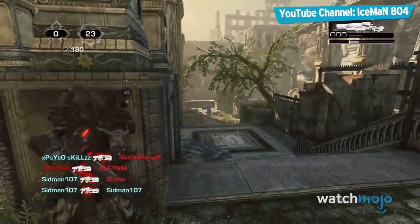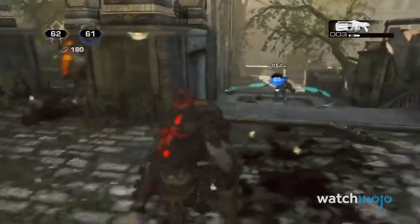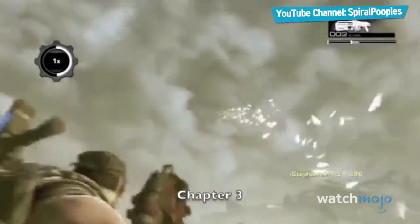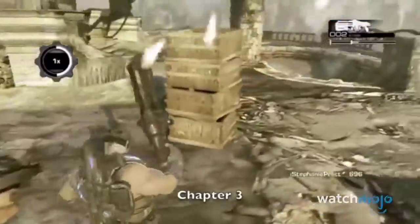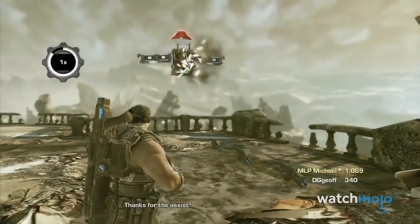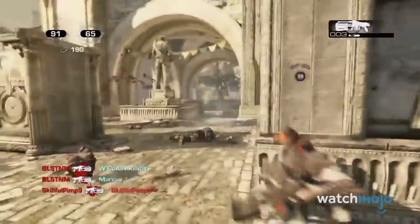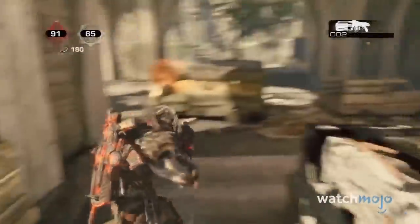Epic Games loves to make its weapons ridiculous and extremely violent. Known very well for such weapons as the Lancer — a chainsaw on an assault rifle — it shouldn't be a surprise that they made some other ridiculous arsenal. Hidden on Act 4 on Insane Difficulty, you'll have to knock a bunch of ammo crates down and interact with the pirate chicken. If done correctly, the chicken will return and grant you four Cluck Shots. While nothing special damage-wise, they are basically a replacement for the Boom Shot, shooting out explosive chickens instead. Guess the dudes in Gears love their eggs scrambled.